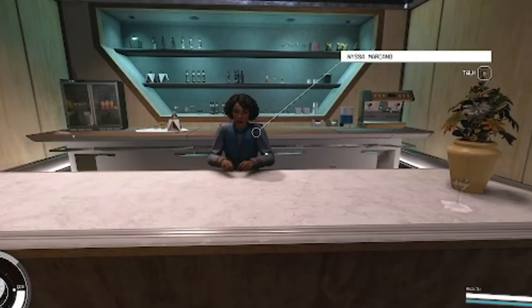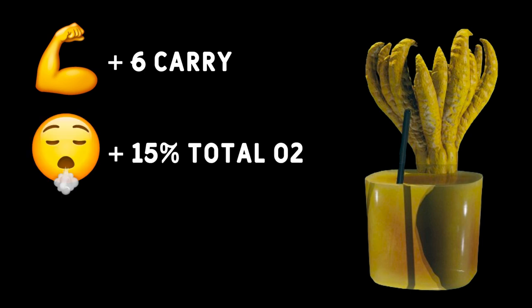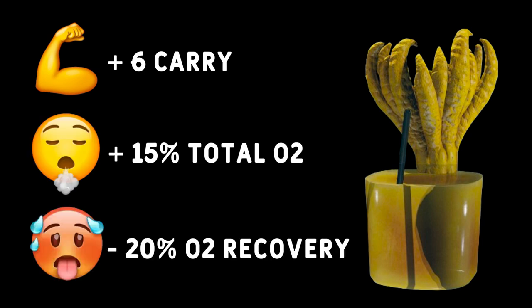I think I like that better than orange juice. It's not so aggressively tart; it's got more of a tropical feel to it. You gotta keep the vodka a little less than you would with an orange juice screwdriver because the mango is definitely more delicate. With the appropriate amount of vodka, this is absolutely a winner. And with less vodka, you get more drinks, right? Good stuff. Only Nyssa at the Viewport in New Atlantis will sell you this tasty beverage. This cocktail will increase your carry capacity by 6% and boost your total O2 by 15%, but reduce your O2 recovery by 20% for 5 minutes.